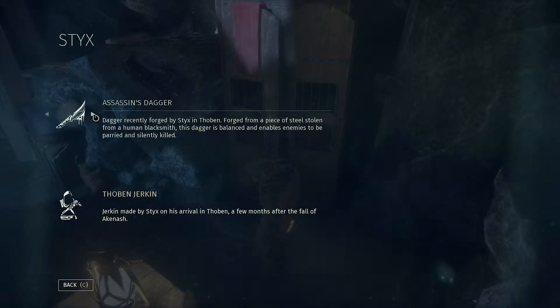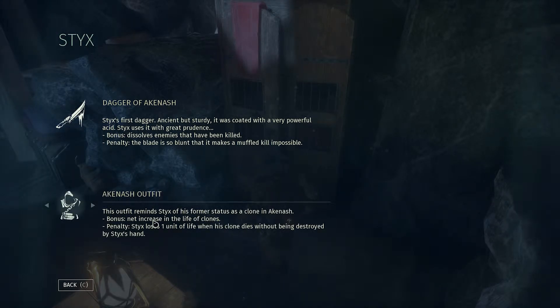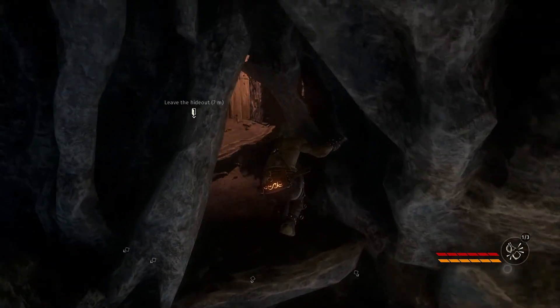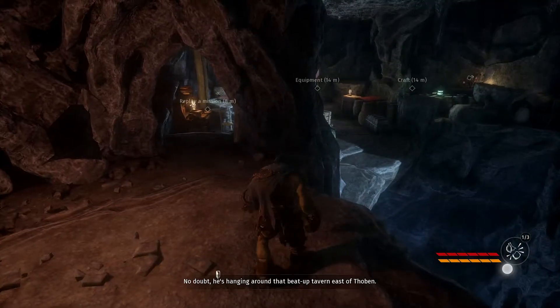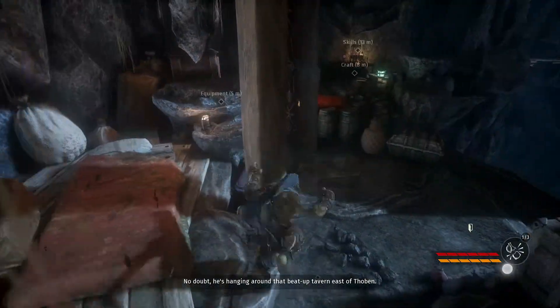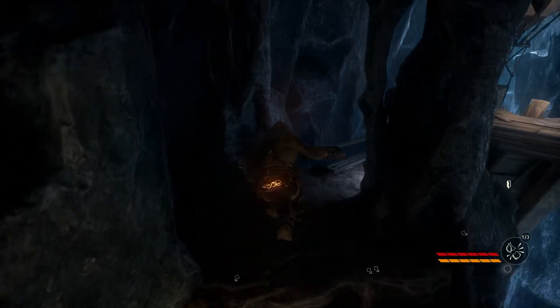This is the crafting. This cupboard could fill right up with anything. I need to change my style of dress. Dagger recently forged by Stix in Thobin. I have this one - Stix's first dagger. Because I pre-ordered the game - ancient but sturdy, coded with a very powerful acid, used with great prudence. Bonus: dissolves enemies that have been killed. Penalty: the blade is so blunt that muffled kills are impossible. So I can't make muffled kills.